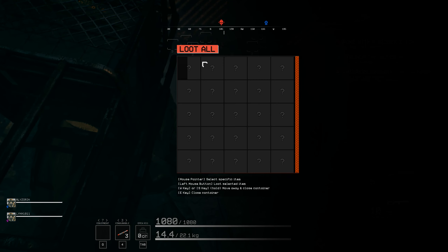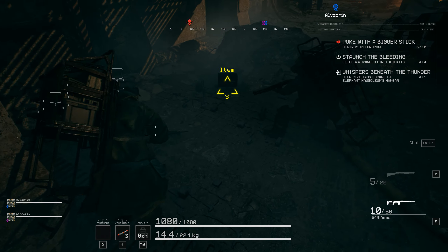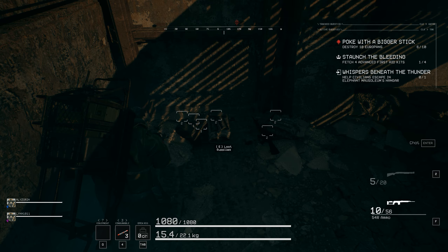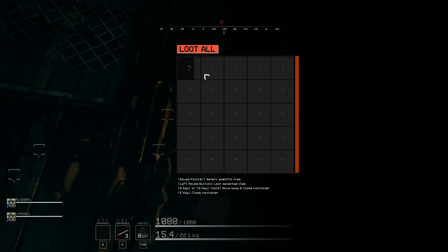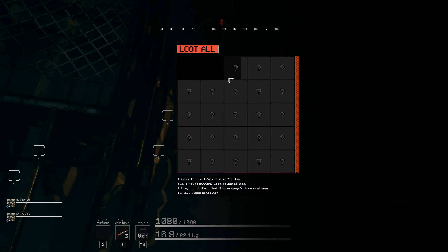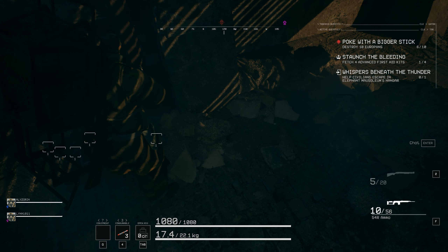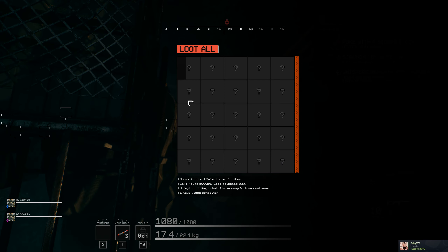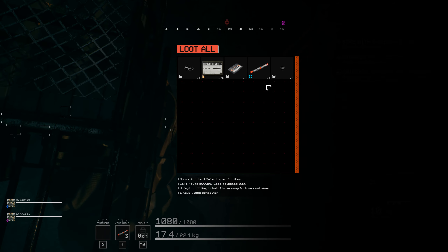I just looted an advanced first aid kit, let me drop it for you. I'll keep an eye out — what is this? The loot timer is being so slow, holy shit. I dropped an advanced first aid kit right there for you. There are three brawlers up ahead and something coming this way — I want to loot this gun on the ground.